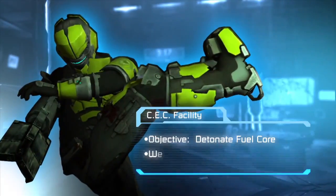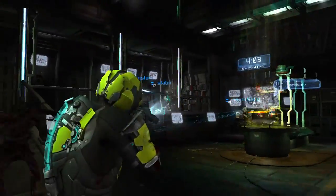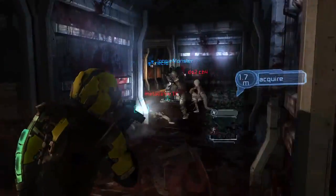Next up, let's take a look at the CEC facility where the humans are focused on detonating the fuel coil. Here's the Viral Yellow Suit, which you can unlock by killing the human wearing it.